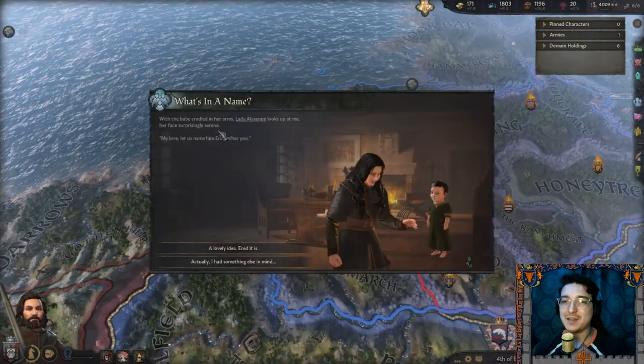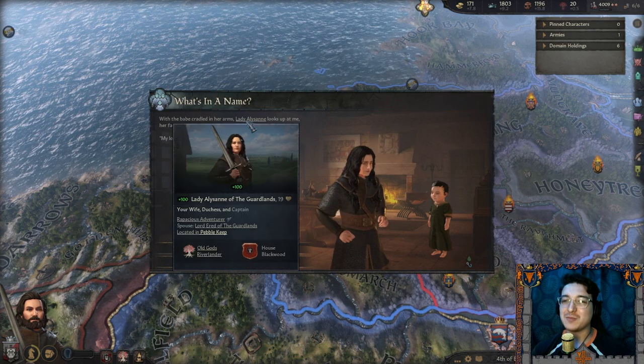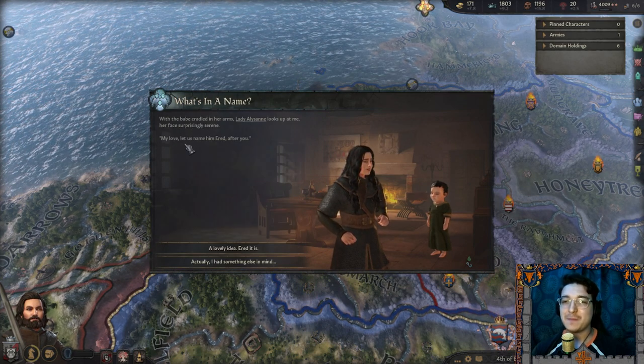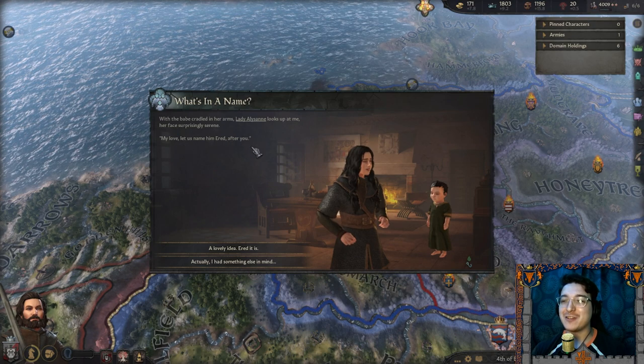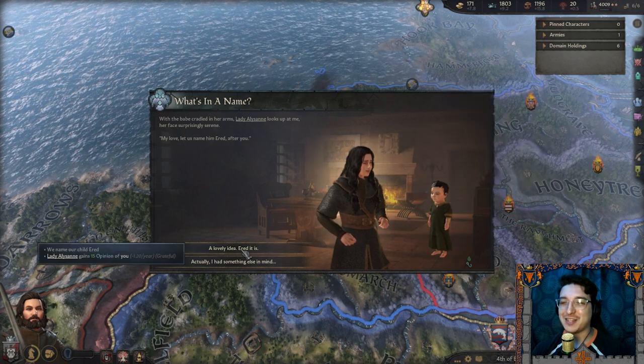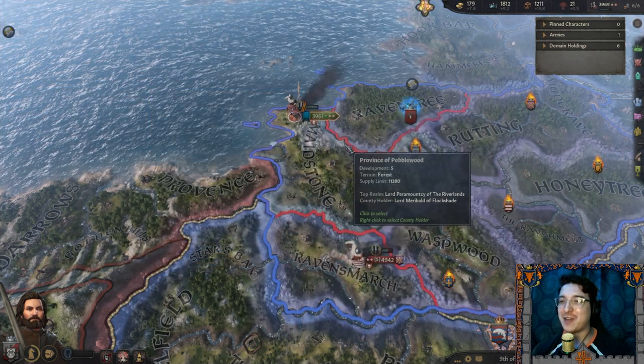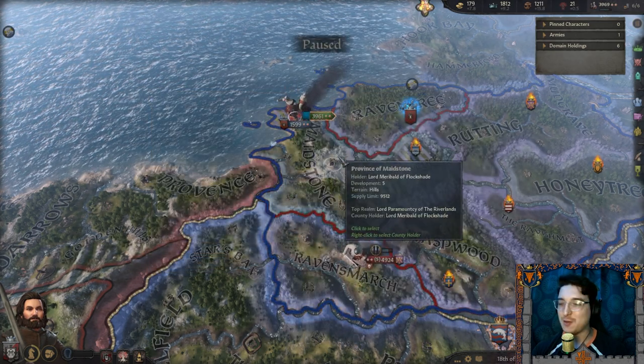An event — 'What's in a Name?' With the babe cradled in her arms, Lady Alysanne looked up at me, her face surprisingly serene. 'My love, let us name him Ered after you.' I guess I have a son — how lovely. Ered, son of Ered. Wonderful — a wonderful name.